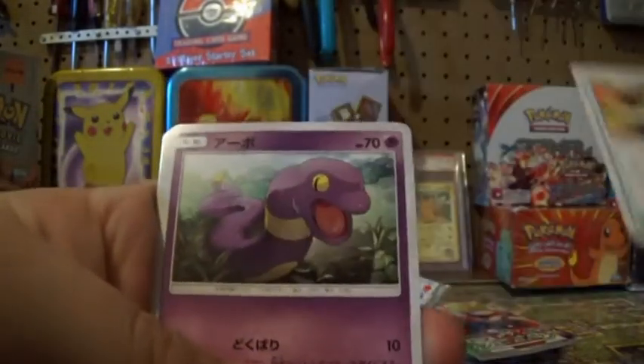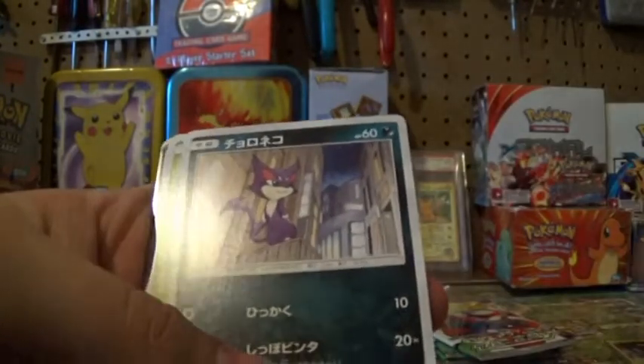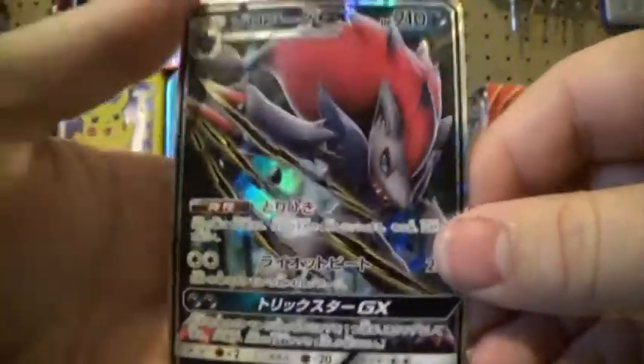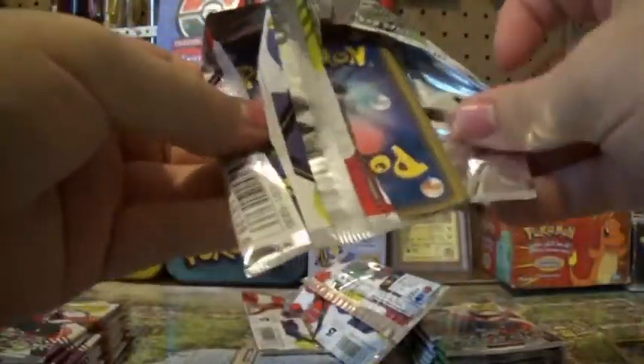Ultra Ball, Egguns, Litten. Hey, Zoroark GX! Here we go — coming out with the big one. Guns. Oh God, this is terrible. I'm digging it. You digging it? Alright, Brad's digging it.